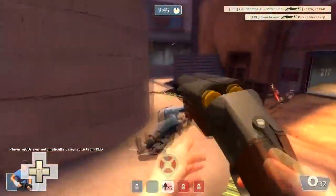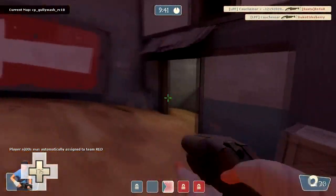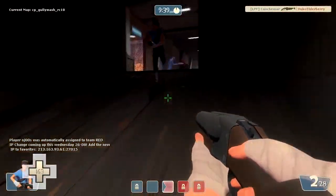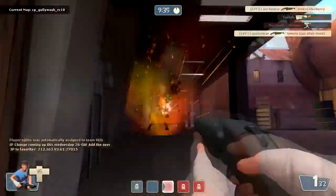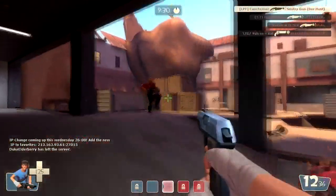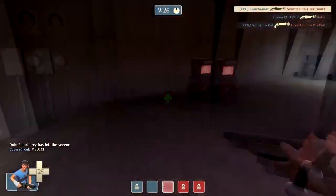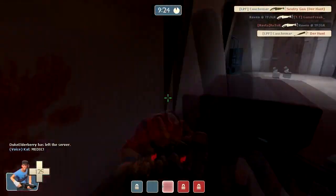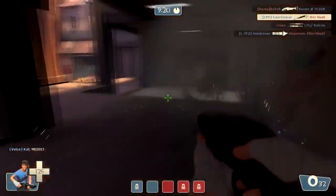With the Force of Nature you have to be a bit more careful — as a scout in general you can't just run and blast everyone since you only have two shots. It's always good to go from behind. If someone doesn't die from both shots, you might as well finish them off with the pistol.